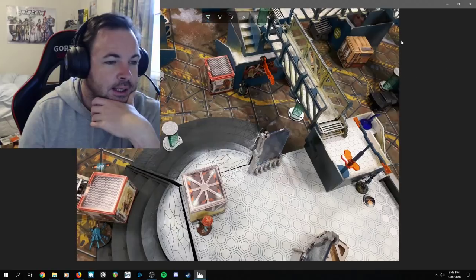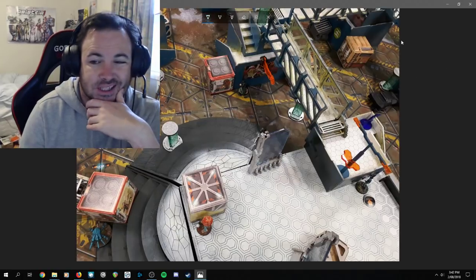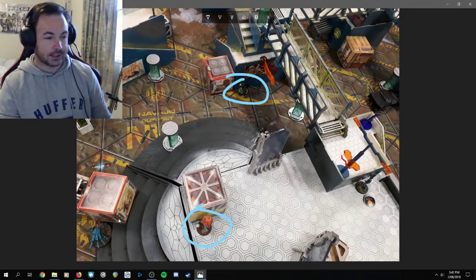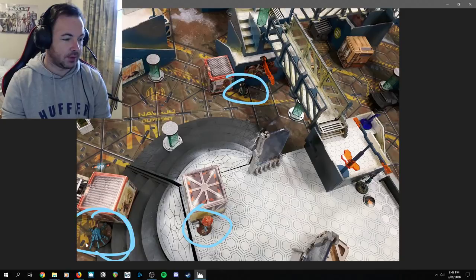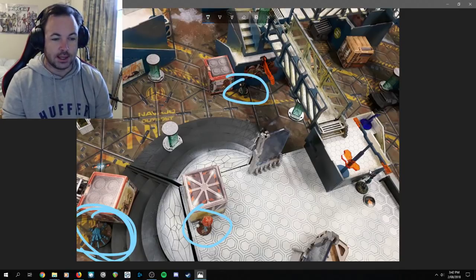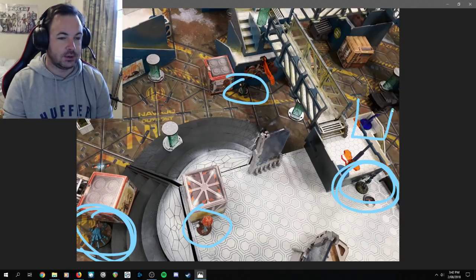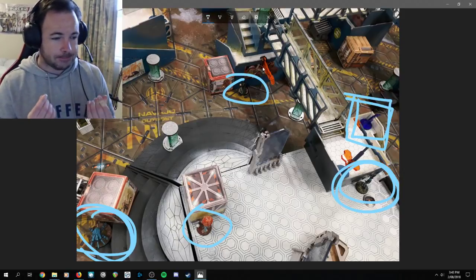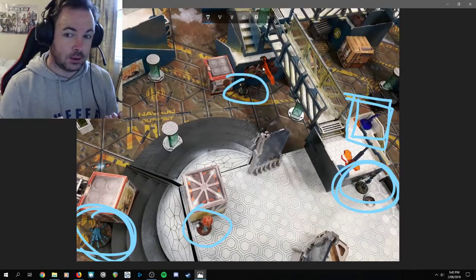So this is a mission called Comm Center — one of my faves. I've got my HVT further out; this is a Yuching HVT which represents a Tech Bee, and it becomes a regular order thanks to Joan's inspiring leadership. There's a sensor bot around here, the Pathfinder remote, and my Fusilier hacker on this side. There'll also be a TO sniper — an Order Sergeant — and a specialist sergeant covering the battlefield. I like to play the Hospitalia Link with two TO snipers alongside it.